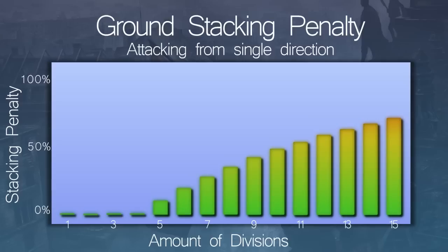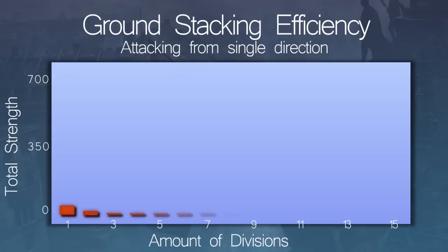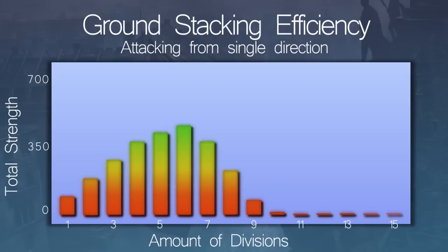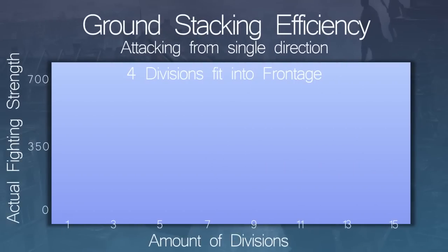Each division here again has a maximum combat strength of 100, so ideally we want 1500 from 15 divisions. As we see here though, we can only get to about 500 before the stacking penalty becomes so high that we get weaker the more we send in. An important thing to remember is that all divisions in the battle count, including any reserve divisions that are just waiting to enter the actual fight. So while theoretically we would reach our maximum strength at about 9 divisions, you cannot get all 9 of those into actual combat due to the frontage limitations, unless you are using divisions with just one width, in which case you could fit 11 into a single front, but that wouldn't be very efficient. So if we assume that just 4 of our divisions will actually fight at the same time, sending in any more than that is bad for us.